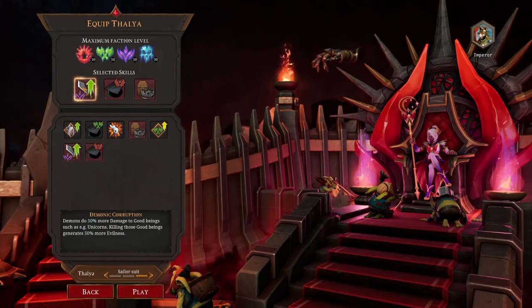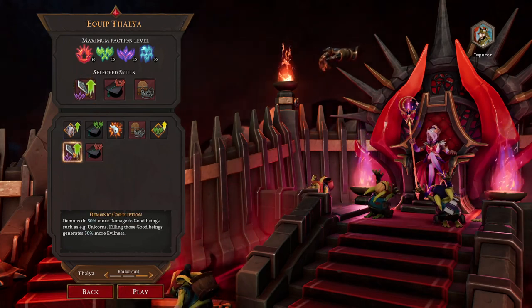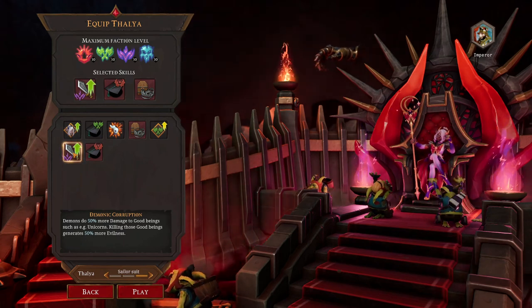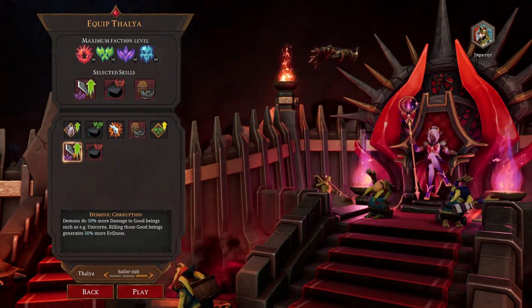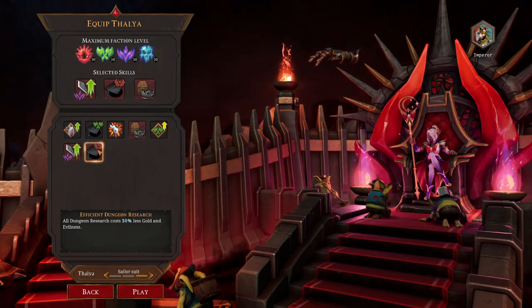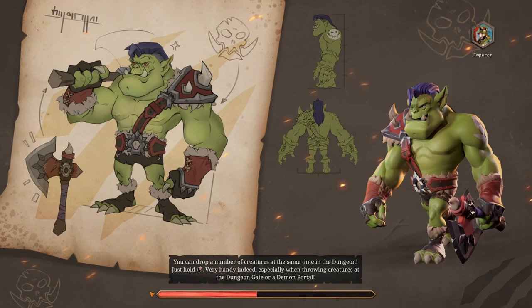How do we do this? Do we go for Demonic Corruption still? It has served me fairly well in the past. I think we'll just keep it as it is.